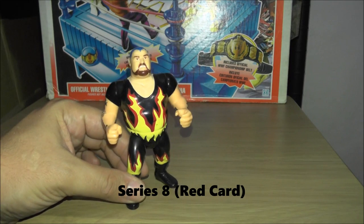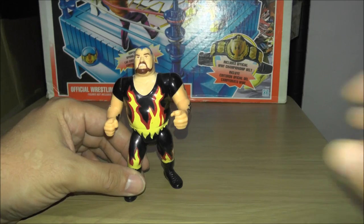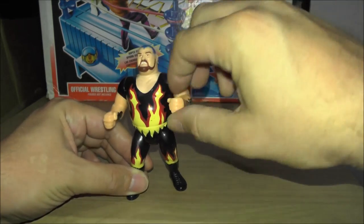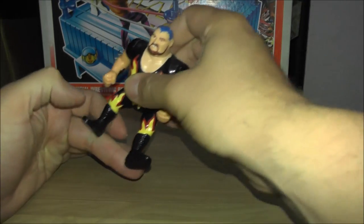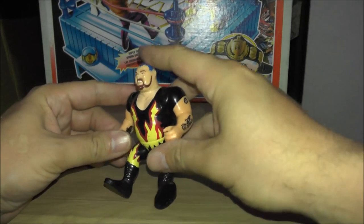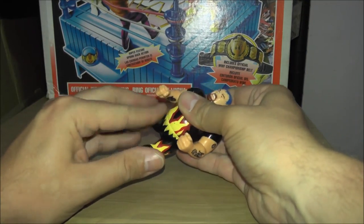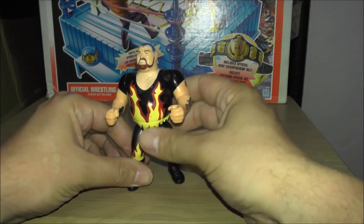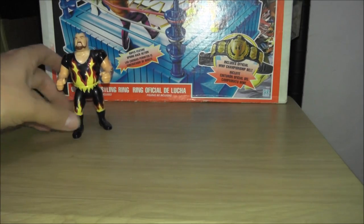This is Series 8, Red Card Series. This is Bam Bam Bigelow with Bam Bam Slam. He basically just does that thing. He does have articulation on his legs, just like Earthquake and Typhoon, so you can make him do a leg drop type thing.